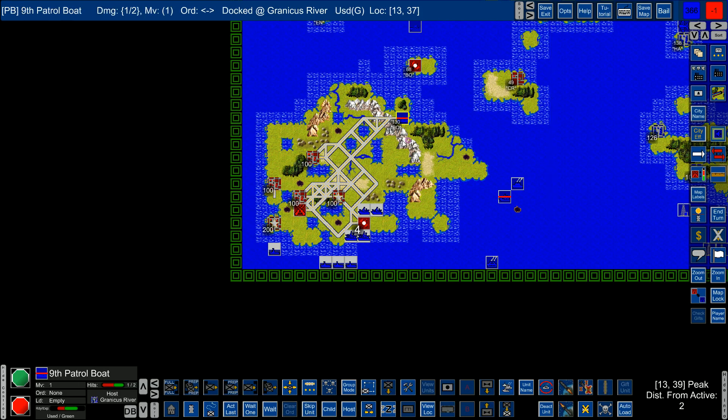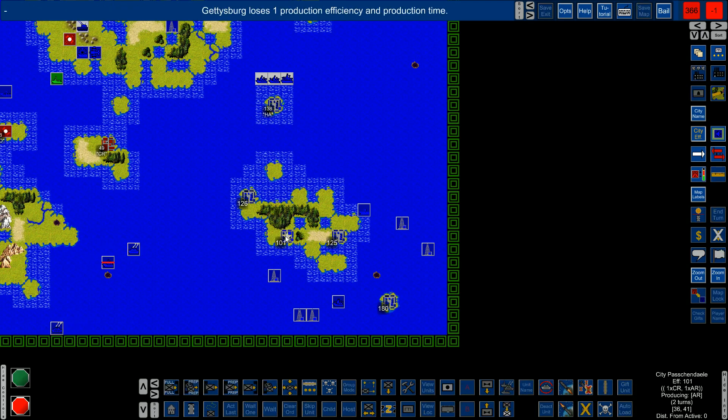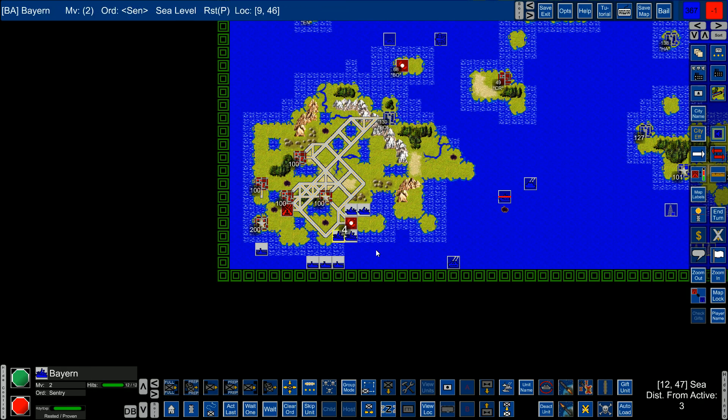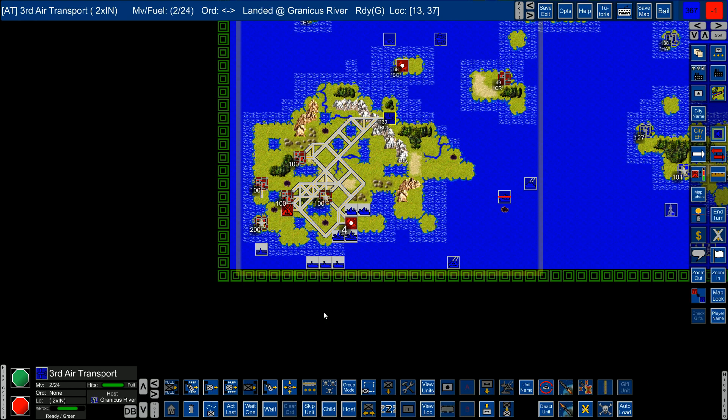We have a patrol boat we'll have to repair first - put him on sentry. Another armor coming in. One cruiser, one armor, I'm bringing back another one. Yeah, you can see here he's attacking the city, bringing it down. Bombers waiting on transport - let's unload. Do we want to unload here?